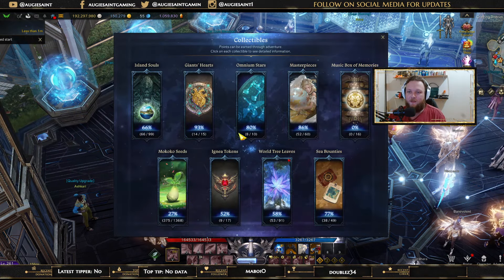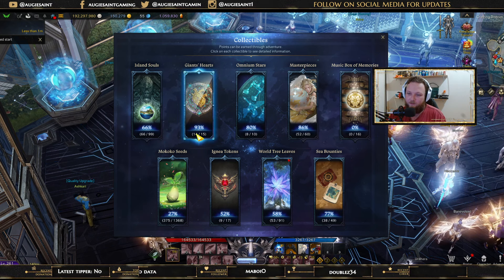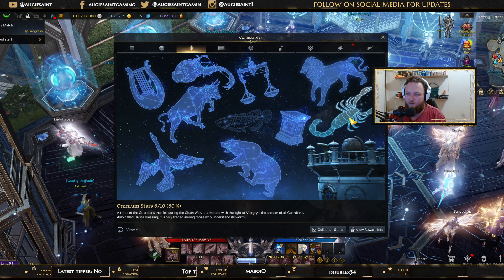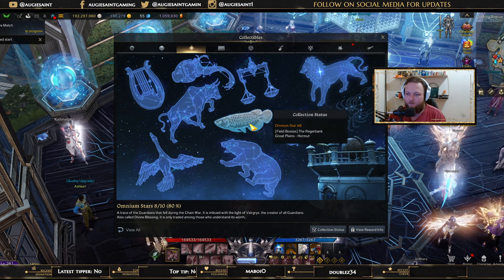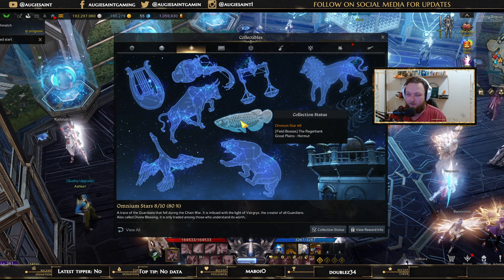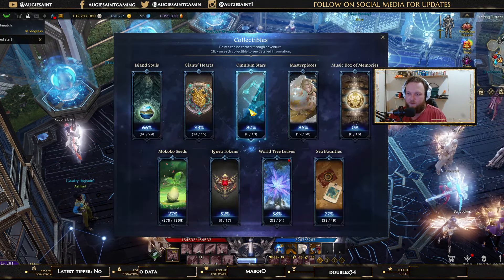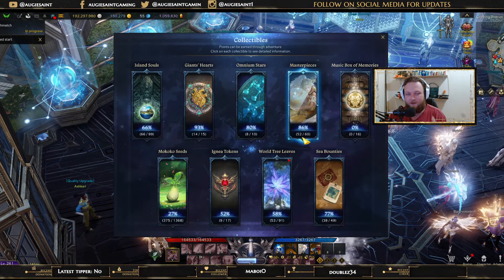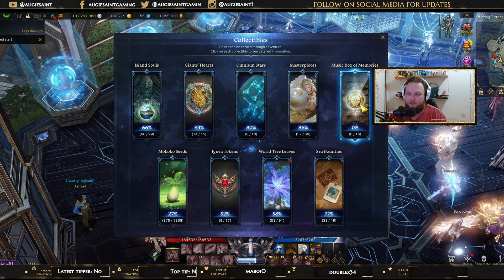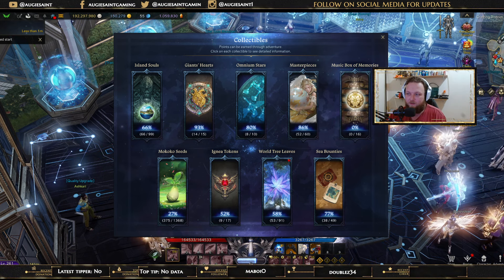Let's look at collectibles: Island Souls we have 66 out of 99. Giant's Hearts: 14 out of 15 — the last one I just need to go do a quest for. Omnium Stars: we're missing the one from Algarcia, which I do quite often — actually the one from Voldus — so we have almost all of those. Masterpiece: 52 out of 60 — I missed out on the gold one unfortunately. Music box: I've never touched it, I'm assuming it's just a music box. Stronghold: haven't touched it, we probably need to do that eventually.